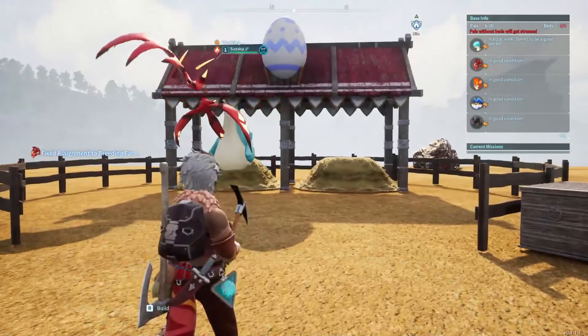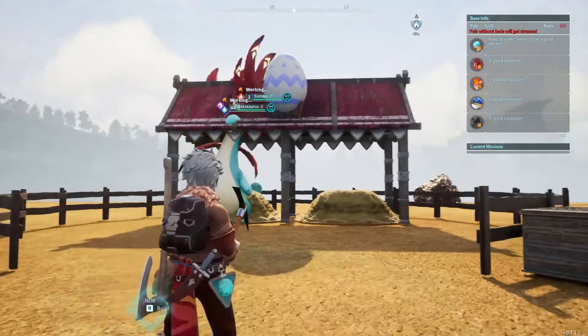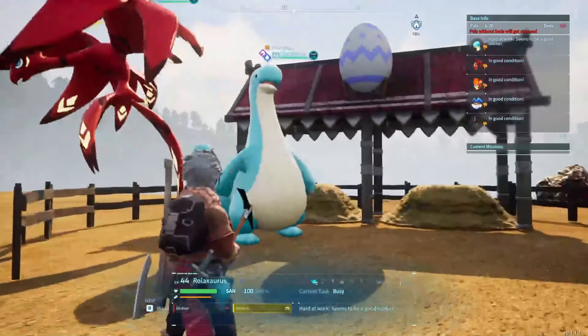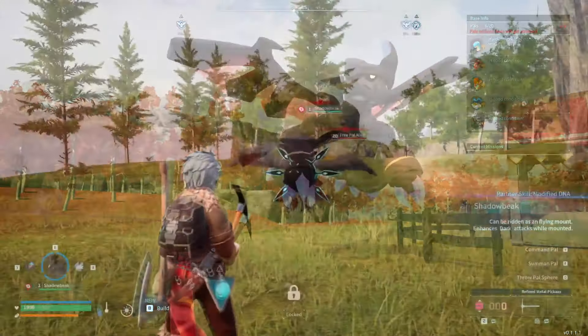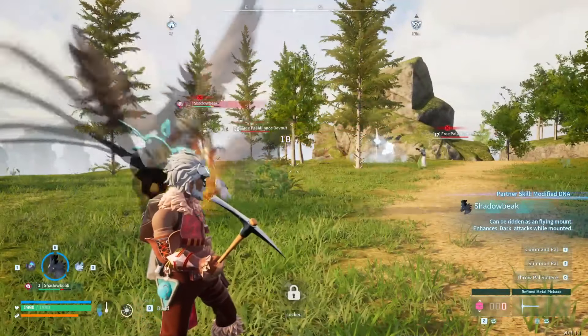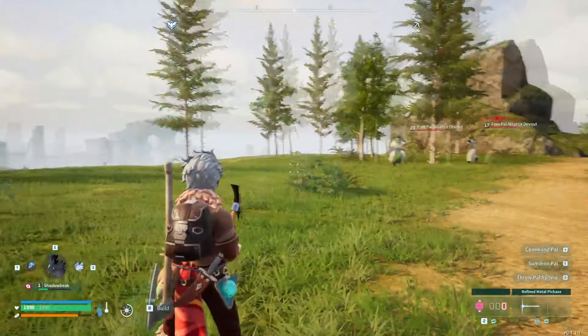Step two involves this enormous blue dinosaur, which I think it's called Relaxasaur, and this beautiful red bird called Sakazor — it's basically on screen now, this is the bird that you're going to need. Together they make Astagon, which is another legendary POW within the game.